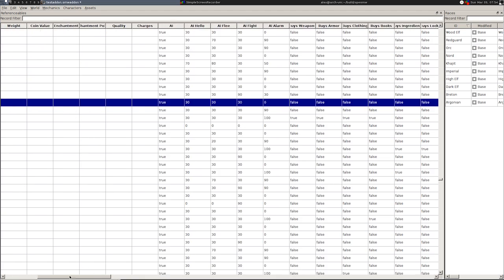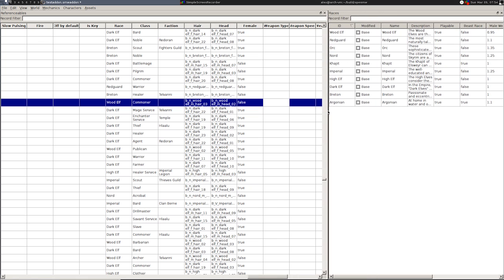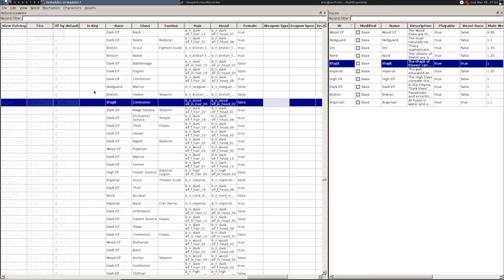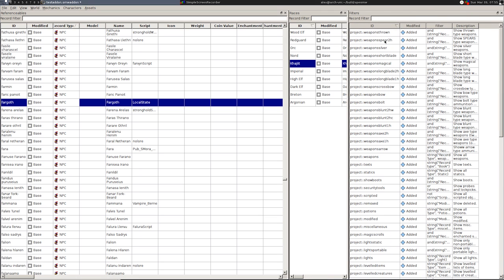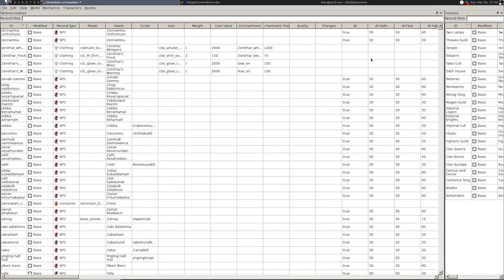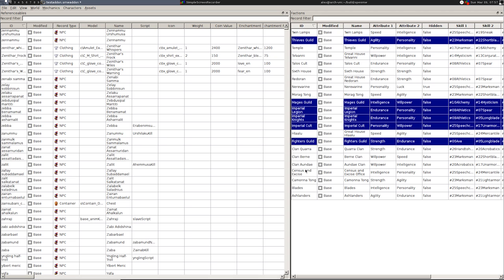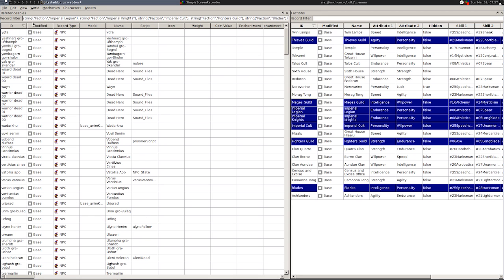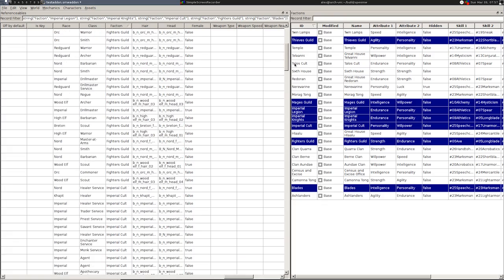OpenCS now has some useful drag-and-drop functionality. For example, you can drag a race record onto an NPC record from the referenceables table to change the race of that NPC. There is now a filters table with a default set of filters that you can add to for any project-specific filter you find yourself typing in often. You can create complex filters via drag-and-drop — say you wanted to view only NPCs affiliated with Imperial factions; just select all of the Imperial factions from the factions table and drag them to the filter bar in the referenceables table. Unfortunately, drag-and-drop seems to currently be broken on the Windows operating system, so we'll fix it as soon as we can.